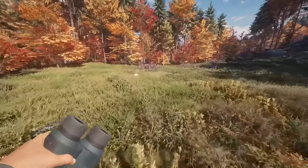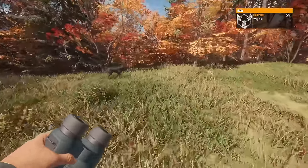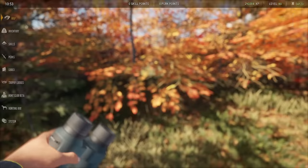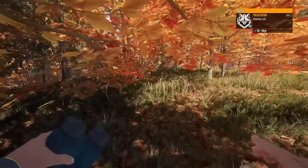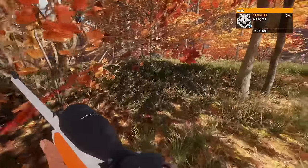Now we're over on New England Mountains, and this map actually has all three of the class twos that we need: gray fox, red fox, and coyote. We should be pretty close to what I think is the red fox zone — let me double check. Yeah, red fox zone. So we're going to kind of head over in that area. Look at that — red fox! So hopefully after we get this one, we can go find a gray fox and a coyote around here too.